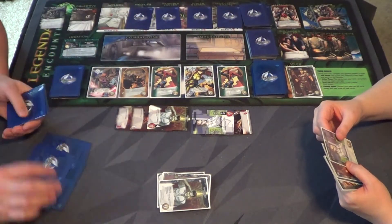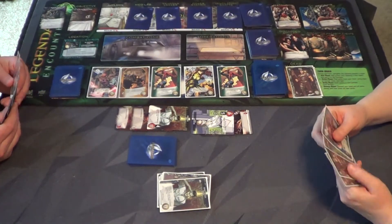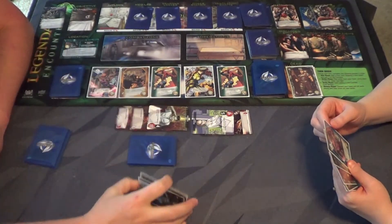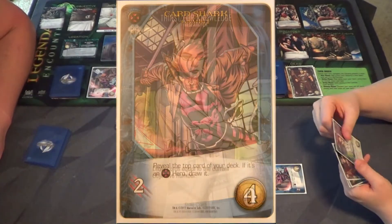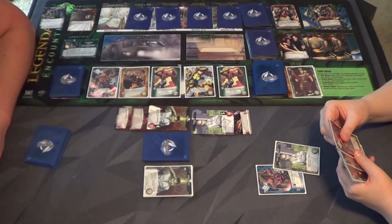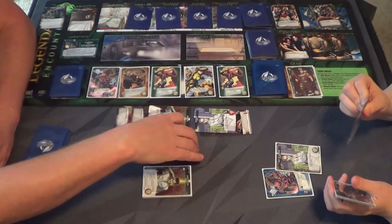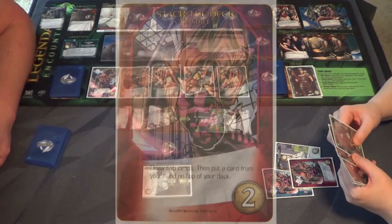Carmen's turn — draw cards equal to the current objective number, which is two. Reveal the top card of your deck; if it's the next hero, draw it. I'll reveal the top card of my deck first. Okay, now I draw two cards. He was a close second one. Stack the Deck: put a card from your hand on top of your deck.